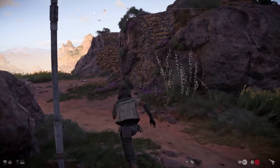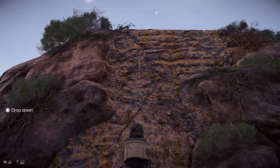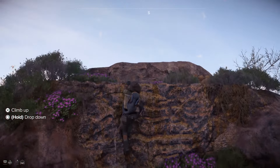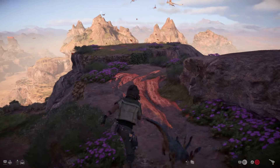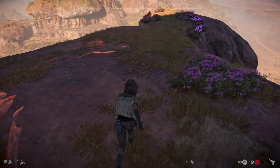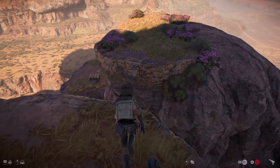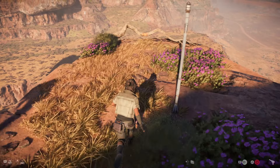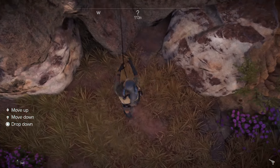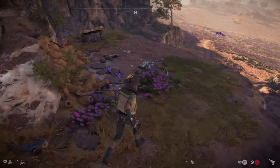Opposite the cave entrance you'll have this set of rocks. Work your way down and you'll be able to climb up this set of rocks here. Then run, jump across, run again, jump across again, and you should be able to slide your way down here off this log and drop down.